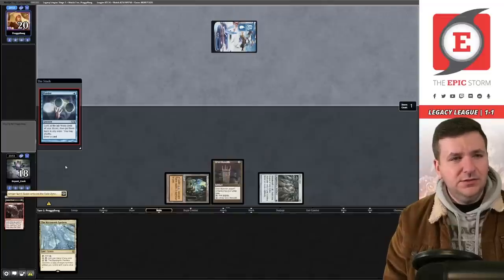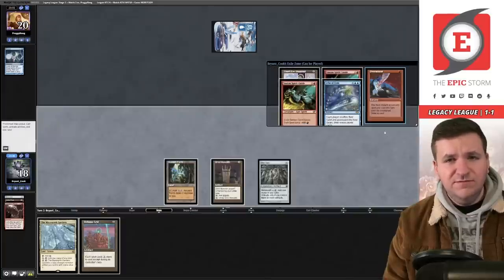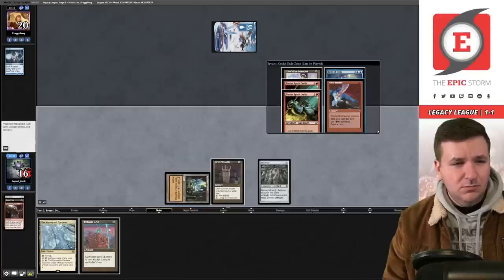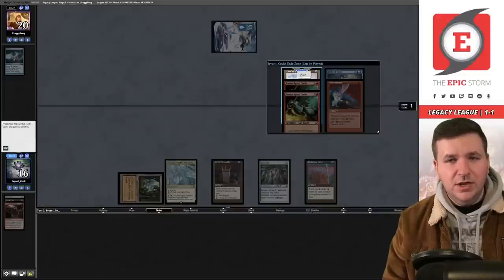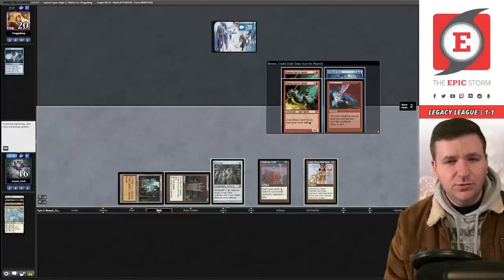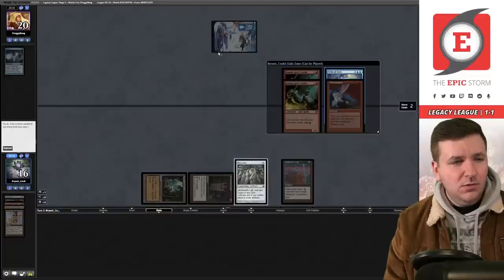Opponent plays basic Island into Ponder — they did not shuffle. We play Defense Grid for 16 life. The Grid resolves. We play Lion's Eye Diamond, tap the Monolith, and copy Lion's Eye Diamond with Micas in the Gardens. We sacrifice for blue and red, then hard cast Echo of Aeons with three mana floating so we can always flash it back.